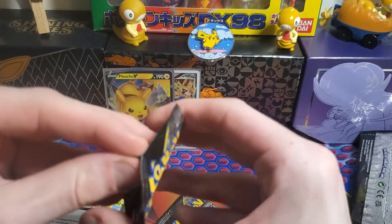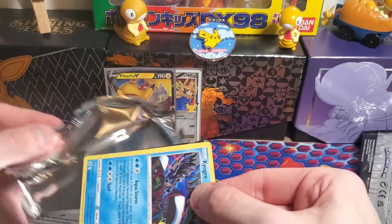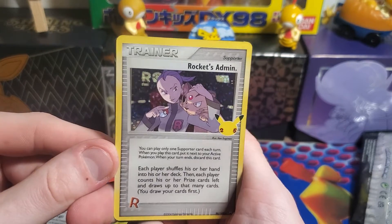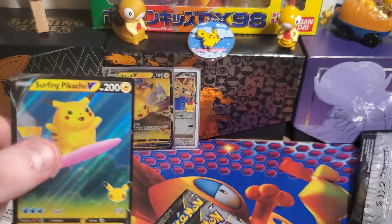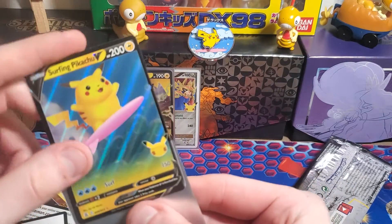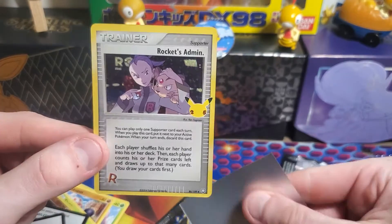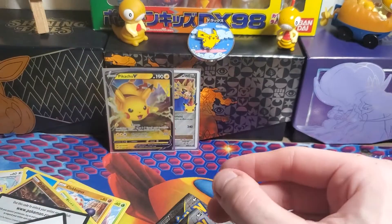Next pack — I see something in this one. We got a Kyogre, Reshiram, and a Classic Collection Rocket's Admin, which I do already have but we'll take another one. And a Surfing Pikachu V — nice! Code card for you guys. I did already have the Surfing Pikachu; the only one I need is the regular Flying Pikachu. I'll add it to the trade binder. I'd rather have a double of like the Blastoise or something, but we'll take it.